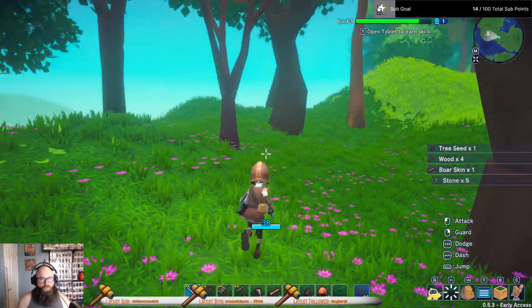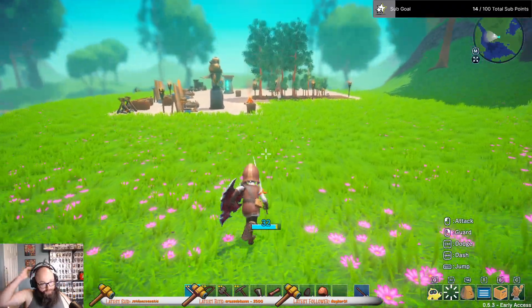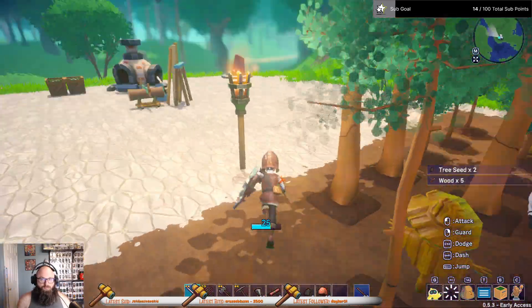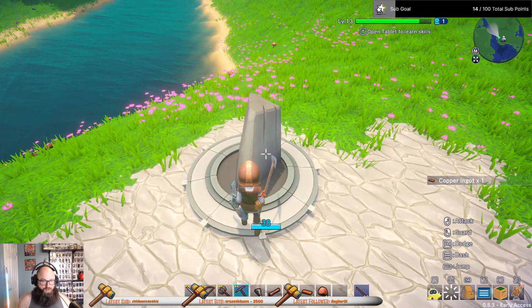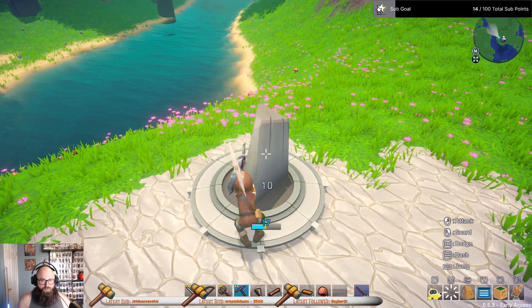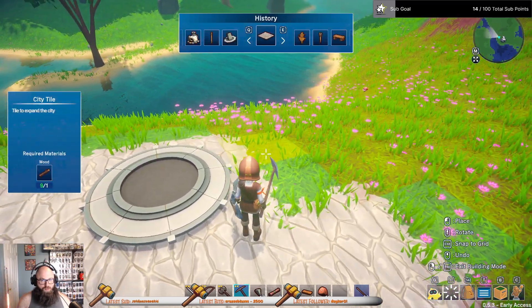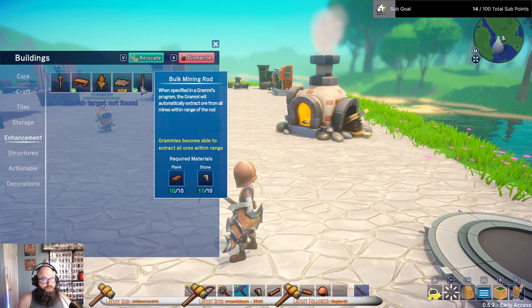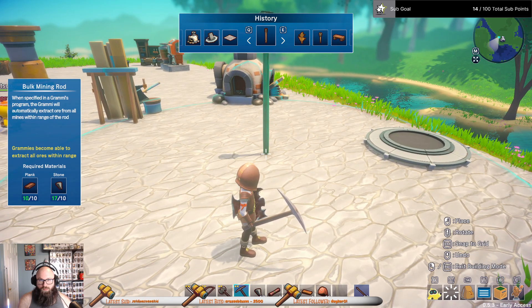Sweet, we got plenty of stone now. Give me all this. What we want to do here is build... Perfect. So now we build — enhancement, going to become able to extract all ores within range.